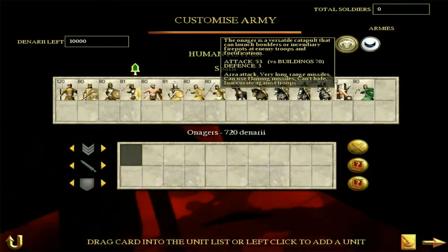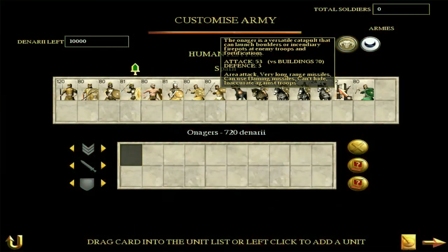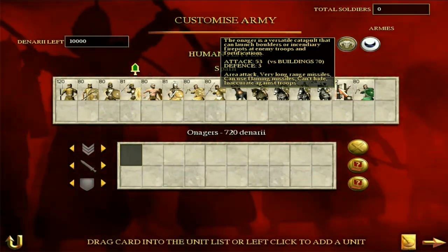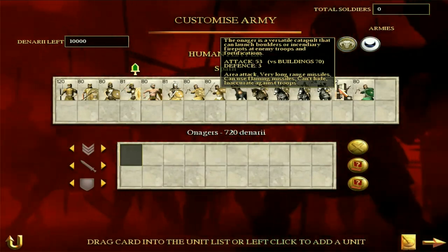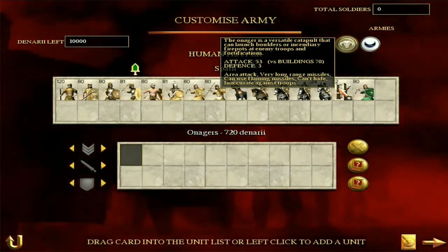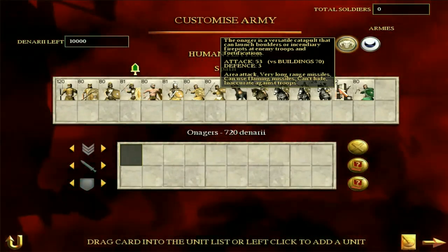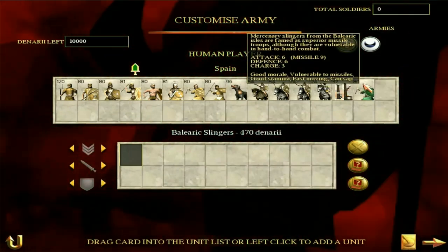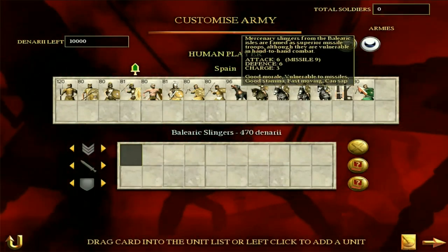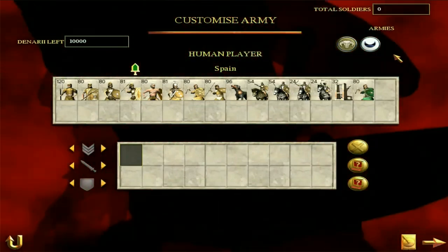The Spanish and all the barbarian factions don't have much in terms of siege equipment, but onagers will do the job most of the time. Against an epic stone wall they'll struggle and you might have to bring multiple. But against normal buildings — and bear in mind you won't be facing many high-level buildings since you'll be fighting barbarians mostly — you should be fine. Finally, Balearic slingers are basically the same as the regular slingers but slightly better in melee and with a slightly better missile attack. They also have good morale, so Balearic slingers are alright.